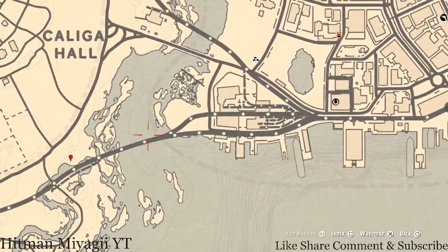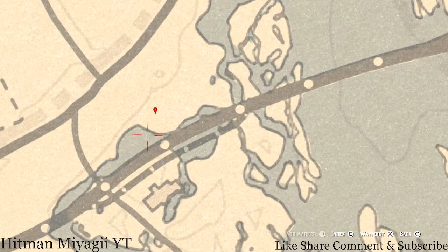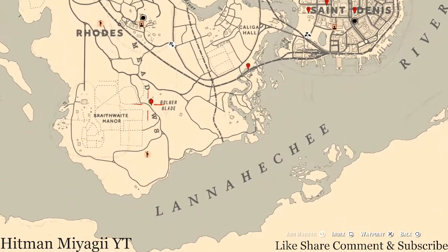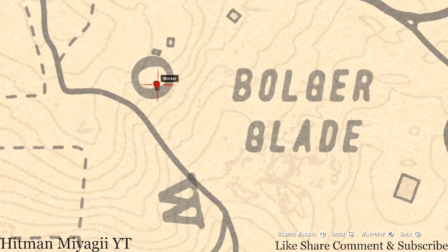Let's go down to our next marker — the Cardinal Flower. This Cardinal Flower spawns over here in this area each and every day. It helps me personally indicate exactly what cycle the flowers are on for today, and this cycle is Cycle 3.